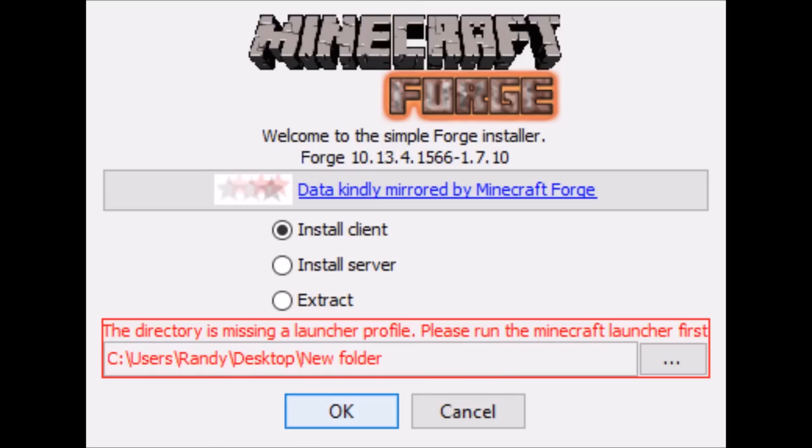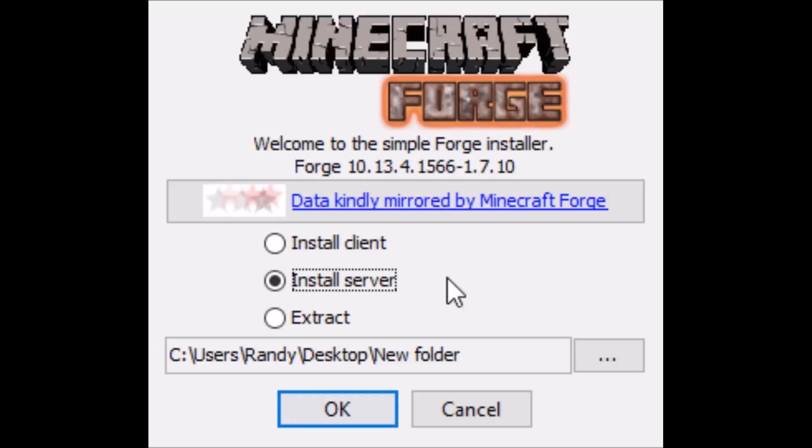Once you run the installer, you'll have three options: install the client, server, or extract. You'll want to click the install server option, then select an empty folder and hit OK. It will install the server in that folder.